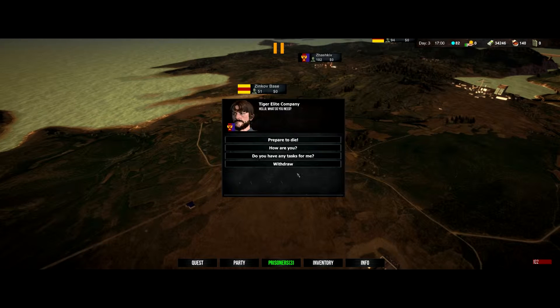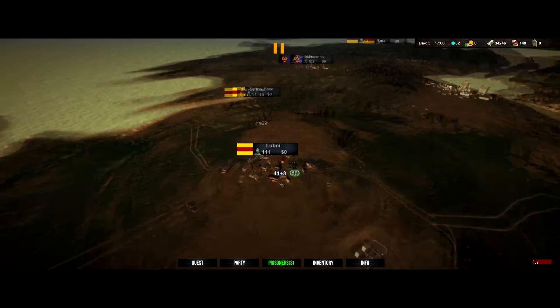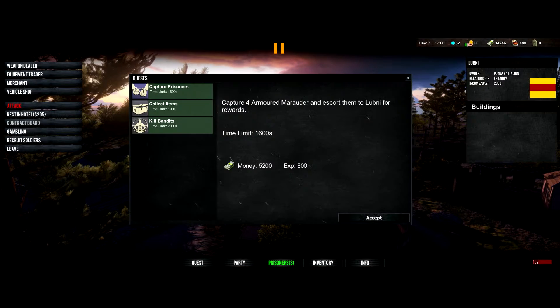So look — this guy, I'm going to talk to him. Tiger Elite Infantry. 'Do you have any tasks?' 'I don't have any tasks for you at the moment.' Everyone says this to me — if I say 'how are you,' all of them say the same thing. I don't think the developers have put in too many quests or dialogues. I did try to kill him, but that's pointless — he has 86 soldiers. The quests, as far as I can tell right now, are on the contract boards.